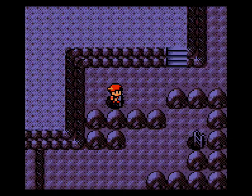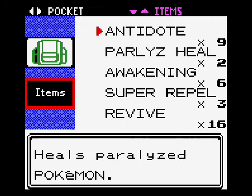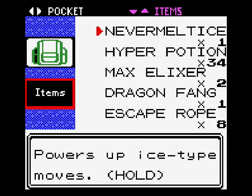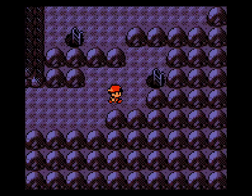Anyways, we're going to go back over here so we can go back upstairs, backtrack a little bit more, and go down over here at this little drop-off. The game just wants me to use one more of these max repels. Max repel — use. I love max repels, they're so helpful. Let's go over here and drop on down.